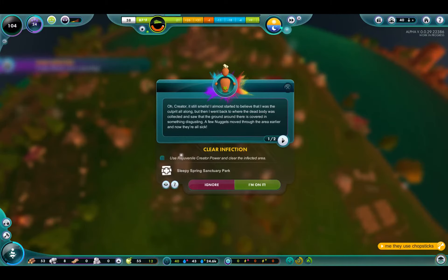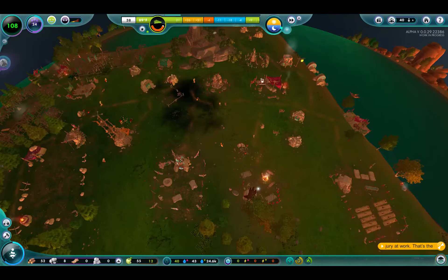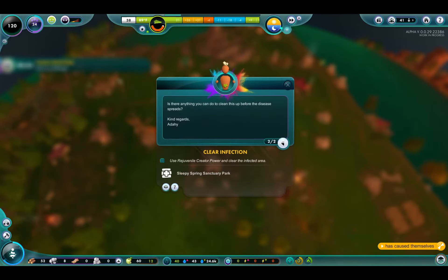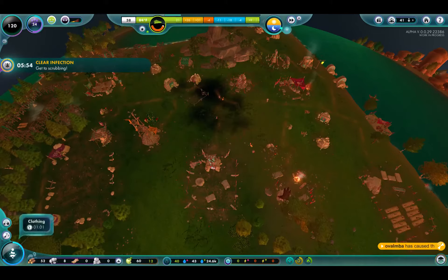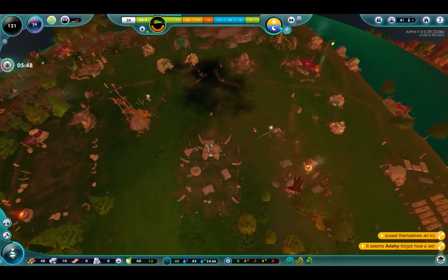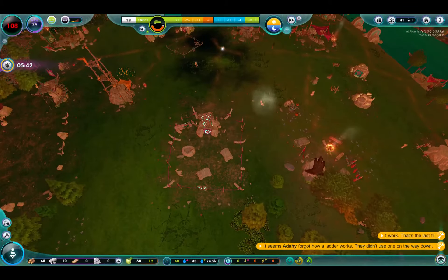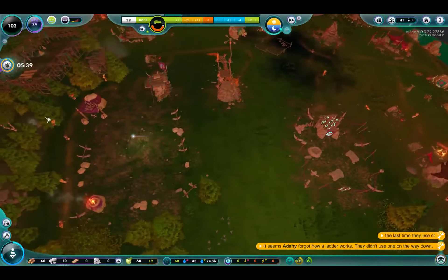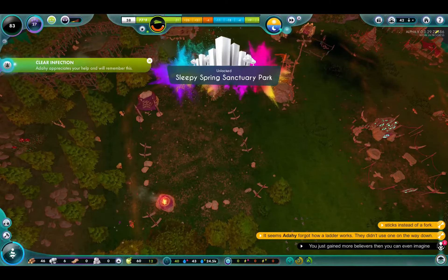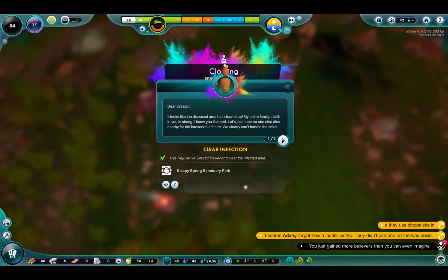Retrieve it and place it in the cemetery. One of your nuggets has passed on — however, they left something odorous behind. Get to scrubbing — clear infection. Here is a corpse. I bet they've never felt so good, or ever will they again. We got it. Nice.